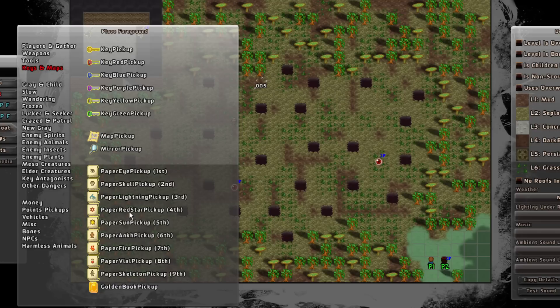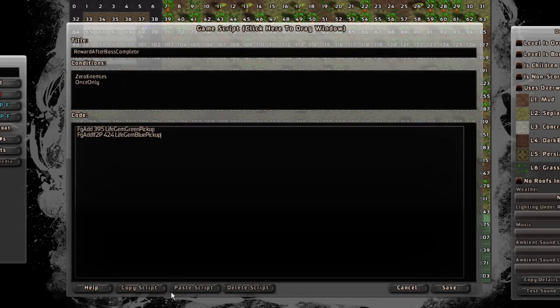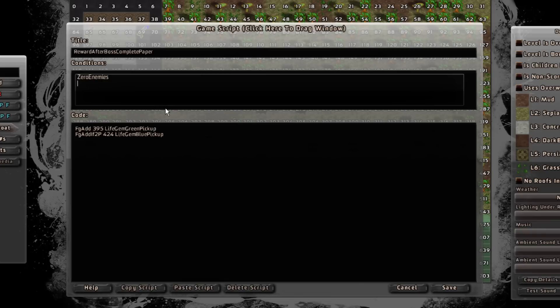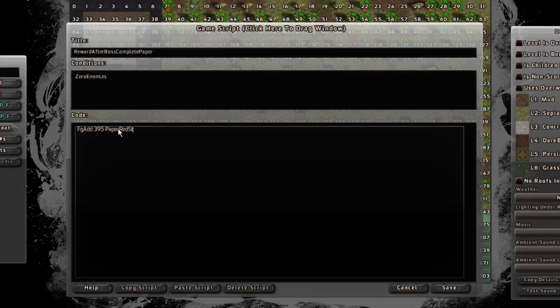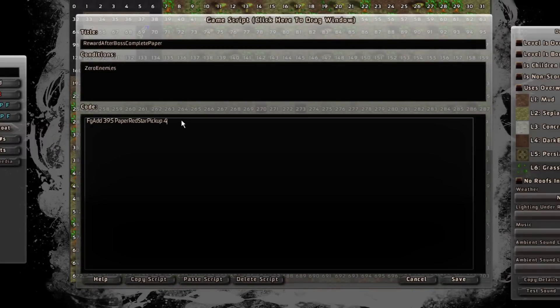I also wanted to give a second reward: under keys and maps, the 'paper red star pickup'. I'm going to put that at tile 435. The reason I'm putting this into its own little script is because I want it to happen every time in case the player doesn't pick it up. Picking up the paper repeatedly doesn't actually do anything because you keep it forever once you have it — so any extra duplicate copies are pointless. If a player somehow doesn't pick it up before leaving, we don't want them to be completely unable to use it forever. May as well give it to them every time.